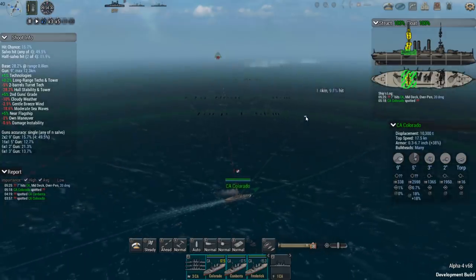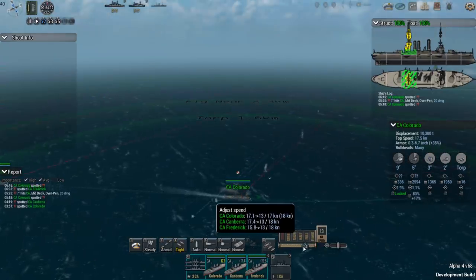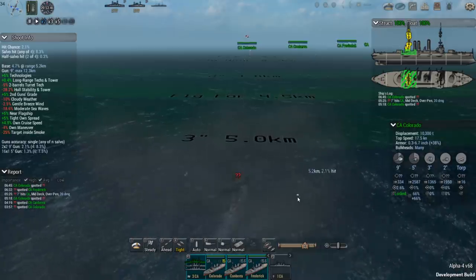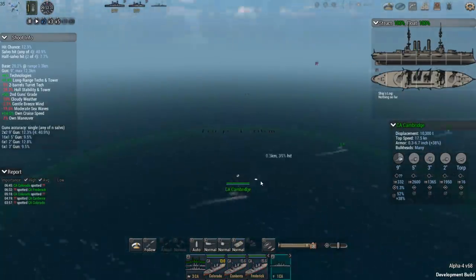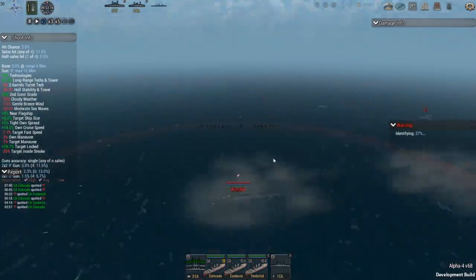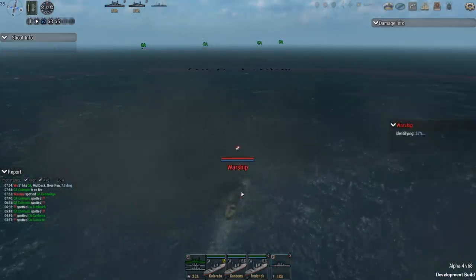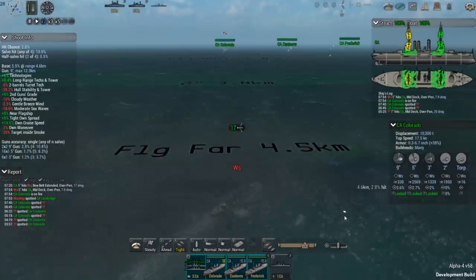We skipped ahead a little bit until we got into the action, and now we're starting to spot the enemy. I want to close this formation some so we can get better accuracy on our aim. It looks like these are probably some of his light cruisers coming in. I want to try and take one out, so we're going to focus everybody on that one ship right now. We've got the Cambridge, the Frederick, the Canberra, the Colorado - and it looks like nine-inch guns is pretty much what all our ships have.